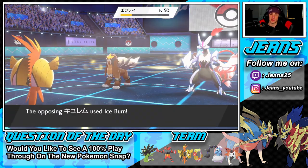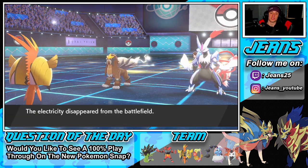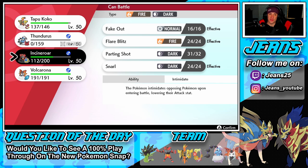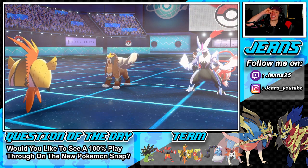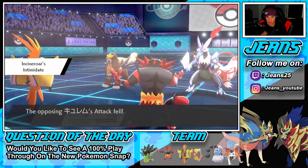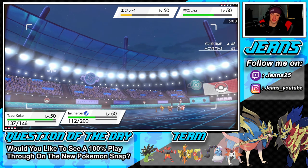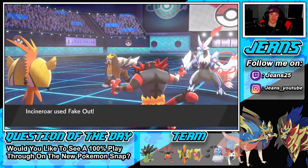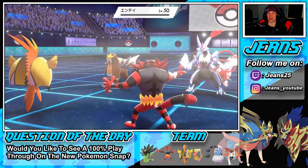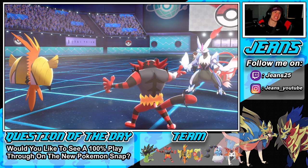He has Extreme Speed — no sweep for us. Kyurem drops a move. I might have to set up another light screen because I think turns might be over. Nice damage on the Entei — Ice Burn is a two-turn move. Electricity and light screens gone. Can I fake him out now? I'm going to fake him out and thunderbolt to pick up the KO — sounds real good to me. He's going for a two-turn move so I'm going to give it the clap.